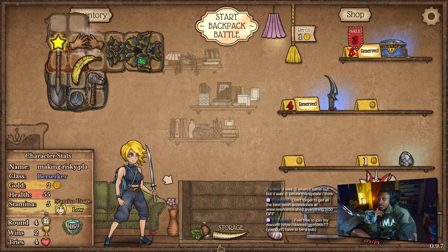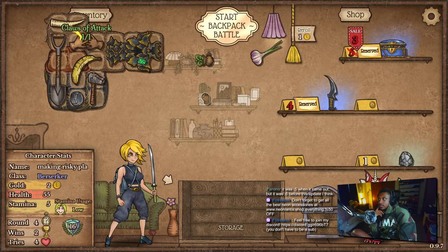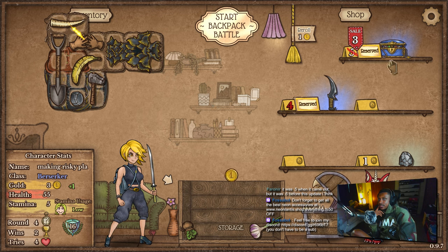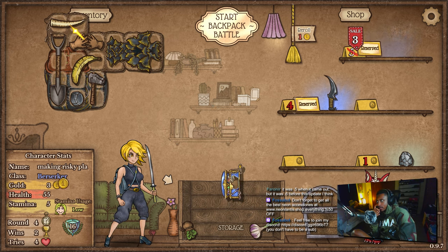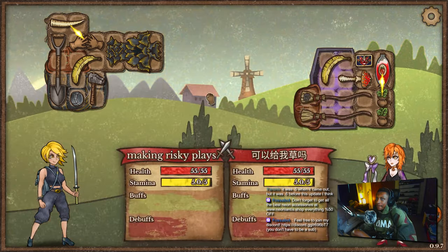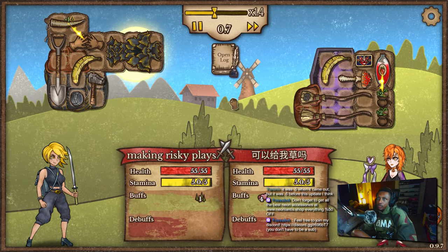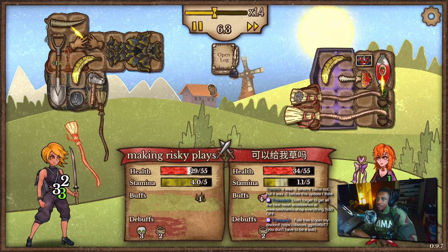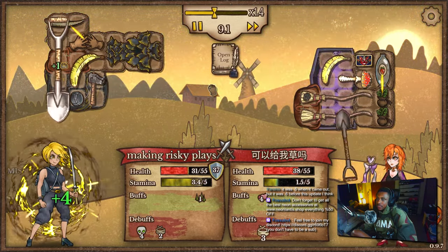I'll sell you and buy you later to get extra spaces in the shop. I need space — a lot of it. Double broom — it's the regeneration, and he's got the health potion on top of that. Not good.